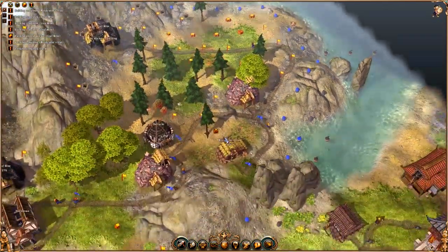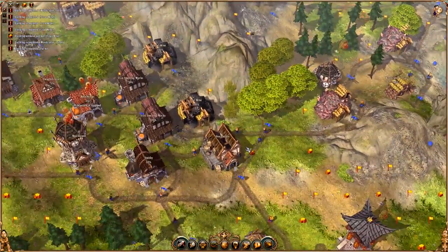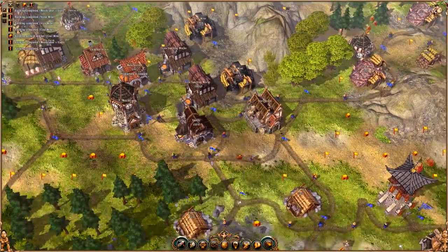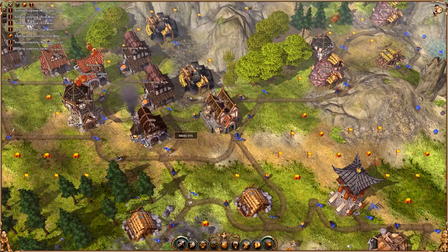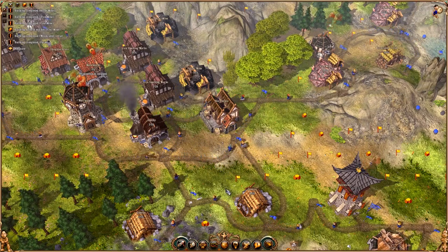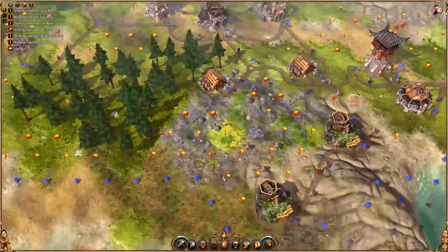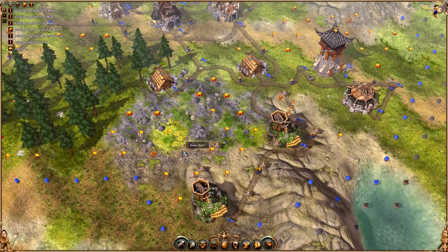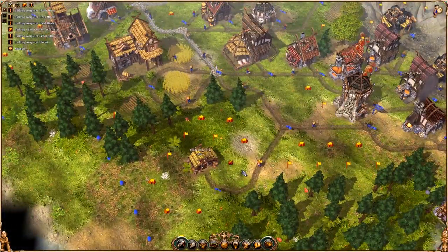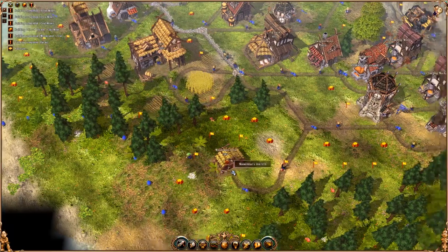I wonder if we can do a mine up here as well. Two iron mines and three coal mines — I guess that's pretty good, pretty good start. Sounded like something was burning but I guess it's just a smithy being a smithy. So once the quarries are done collecting all the stones here we can destroy them and maybe do some more weapon stuff below here.